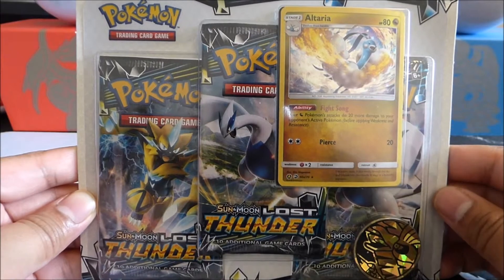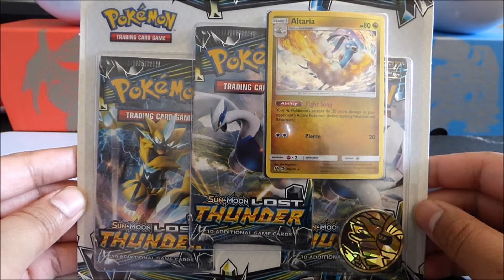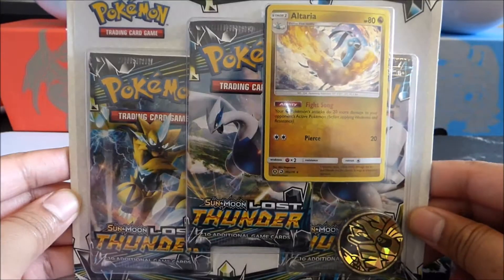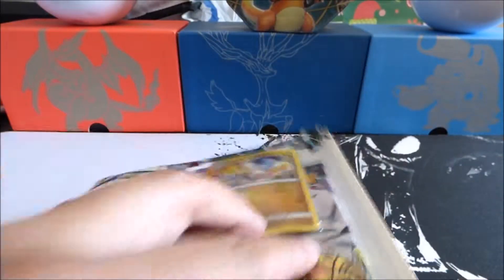What is up my Kaijus? It's your boy Zilla Zilla coming at you today with a Lost Thunder Altaria Blister Pack opening. We have three Lost Thunder Packs and we are going to go ahead and just jump right into it.